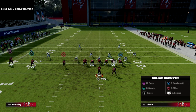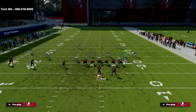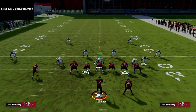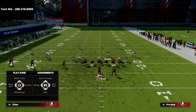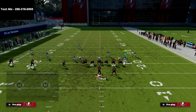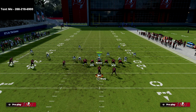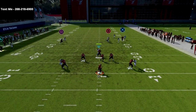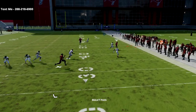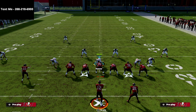I'll show you it one more time here. I'm not going to user anybody just for the purpose of the video. The biggest difference is I'm going to put my user here into a middle read, and then put this guy into a vertical hook. Just watch how this is going to play. You're going to see this crosser gets matched really well across the formation and basically taken away. So that's PA Counter Go — that's one example.